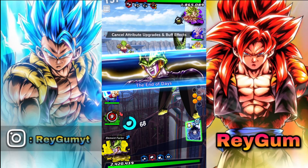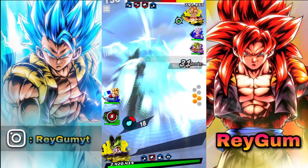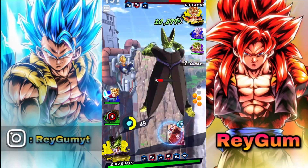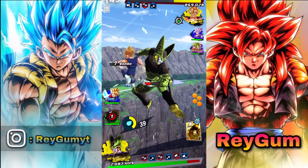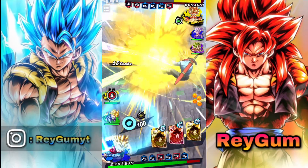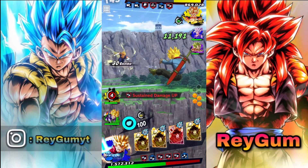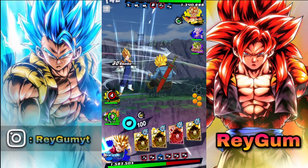Not bad damage. I'm gonna hit him with the blue card. Nice, got you — he didn't switch! This guy's crazy, you don't care if your strongest unit dies? This Vegeto's got eight stars as well.